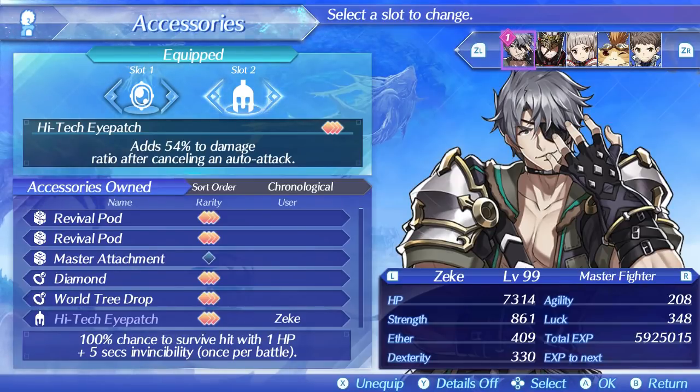For some quick math: if you use a loincloth you would have roughly 370% additive damage multipliers on Zenobia, which would increase her total damage. If you use the High-Tech Eye Patch you will have 310% additive multipliers, and this number will be multiplied separately by the 54% from the eye patch which increases the damage ratio of arts and specials. 310% increased by an additional 54% is much better than 370%, and therefore results in much more damage. The only additive multiplier that could be better than the eye patch is a stacked World Tree drop, which is usually just a waste of time in any practical battle scenario.